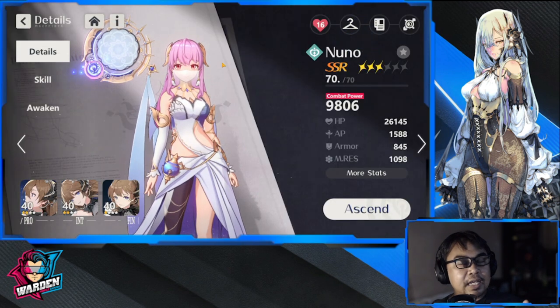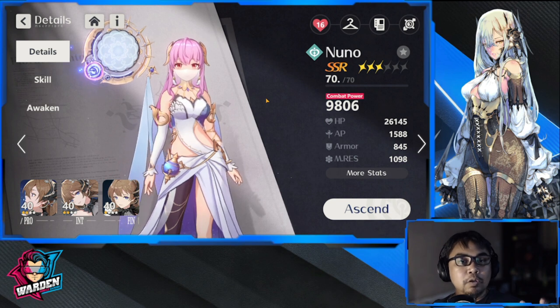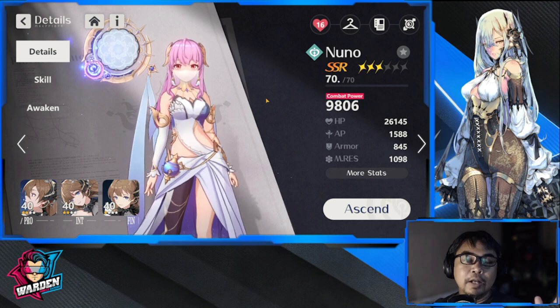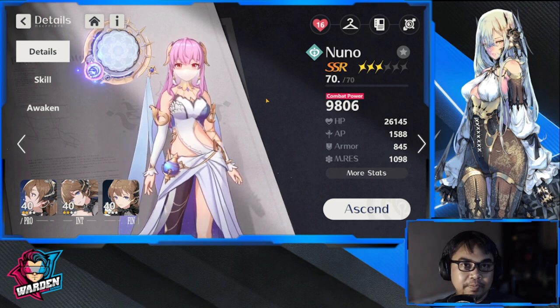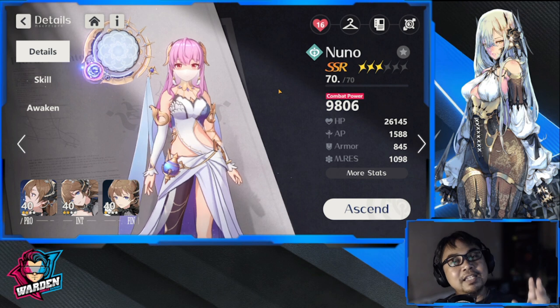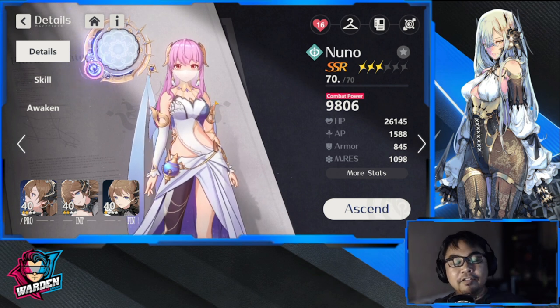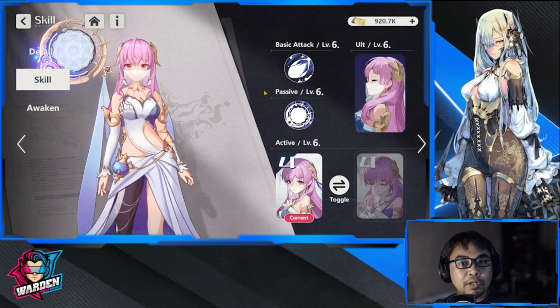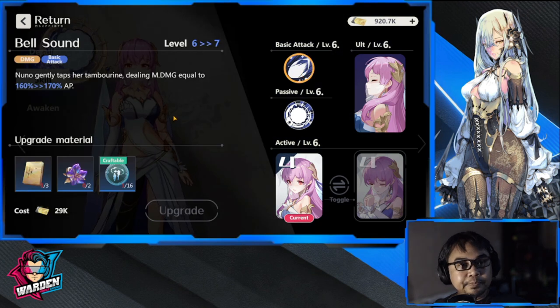Her healing is based on AP. She's a DoT character, and similar to casters, she scales off AP — ability power. A lot of people ask what AP and AD mean: AP is ability power. That is where characters get their multiplier or base for their skills. As you can see here, her basic attack is base AP times the multiplier, so your AP stat is her base for damage and basic attacks.